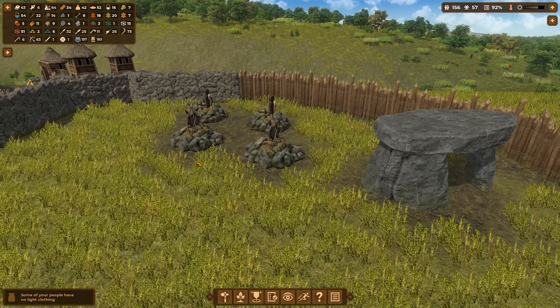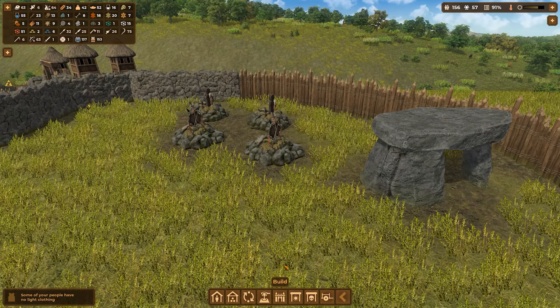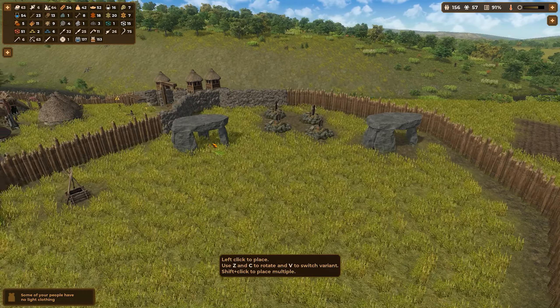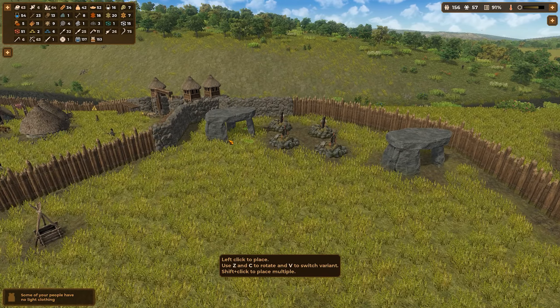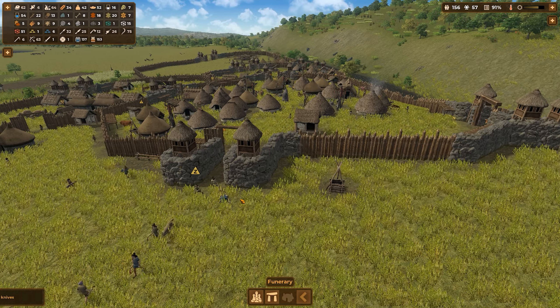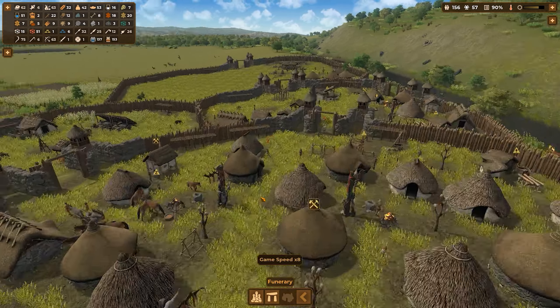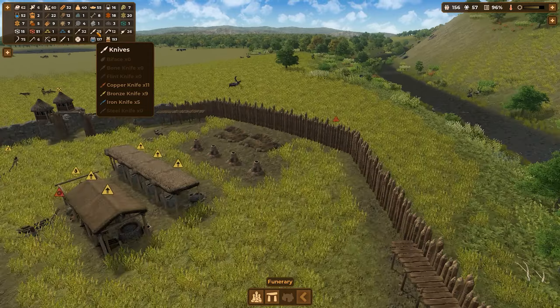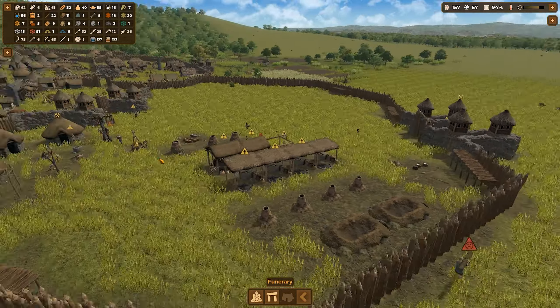Okay, we need to build another burial mound. Otherwise we'll have a bit of a problem. So we can either build another dolmen. Let's not do that right now — I think my people are already too busy. The knife situation — it's actually improving. We're at 26 or 25 knives at the moment.